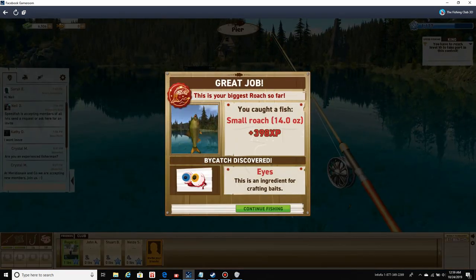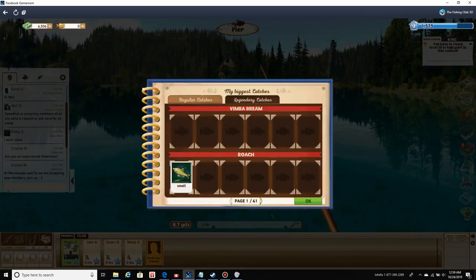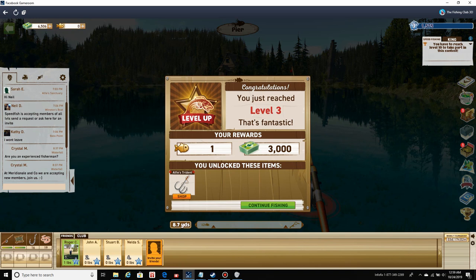Small roach, 14 ounces — my biggest roach so far. 398 XP. This is an ingredient for crafting baits, cool. Caught on 10/24/2019, fishing spot: pier. That's cool that it tells you where you catch everything. Level 3! Got one fish, 3,000 XP, and got alfish trident.